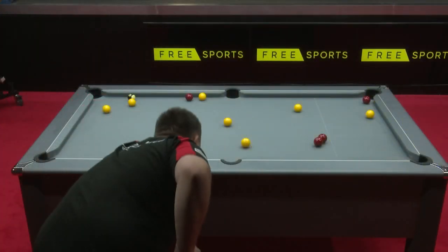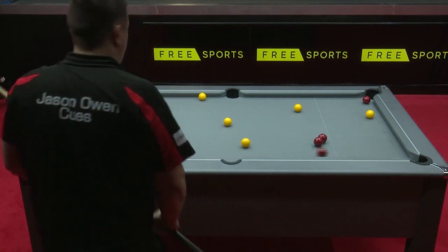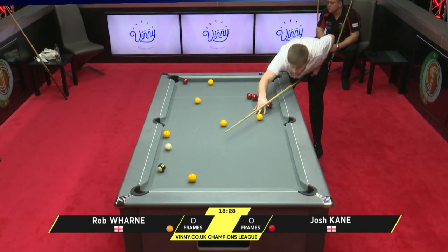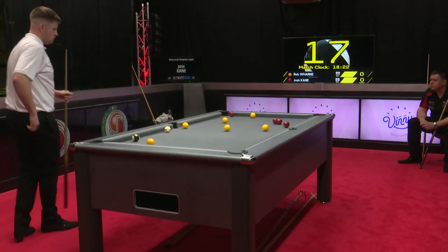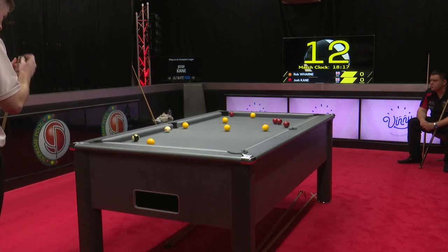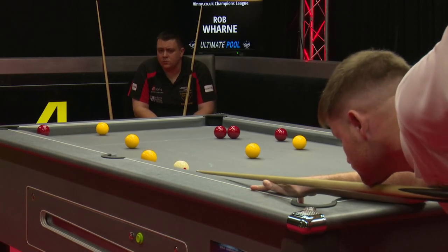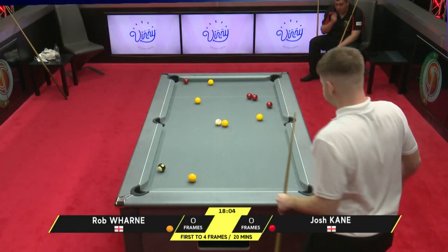Not to be for Rob Warne there. See what he was trying — he's missed this double by about half an inch, and it was probably frame ball as well because the rest of the reds were fairly simple and the black was there too. Tricky little table here for yellows. That solved one problem, which is the yellow over the middle pocket. The yellow at the top of the table is now the big problem. He can play off the red to open up that pocket for the yellow at the top of the table.